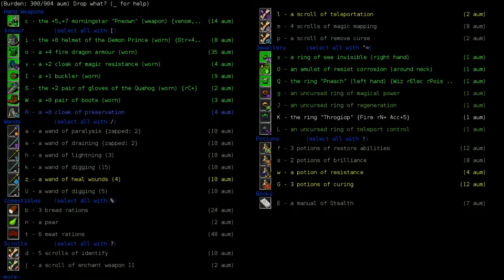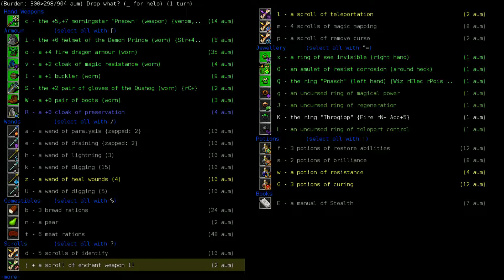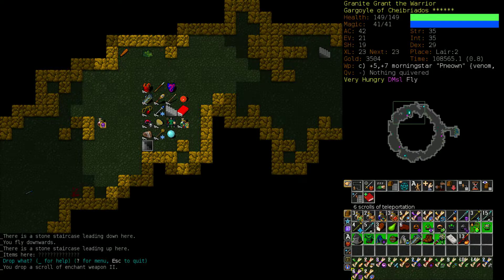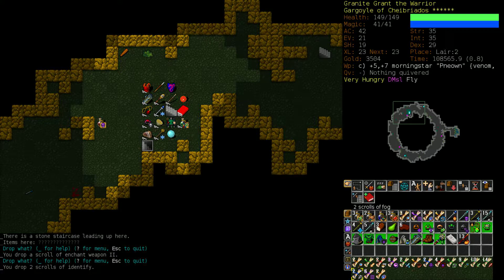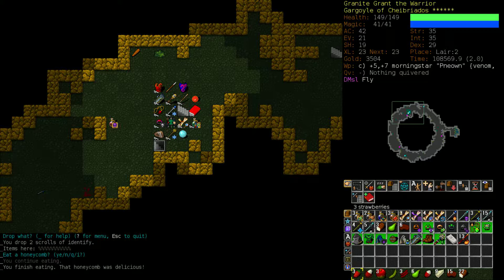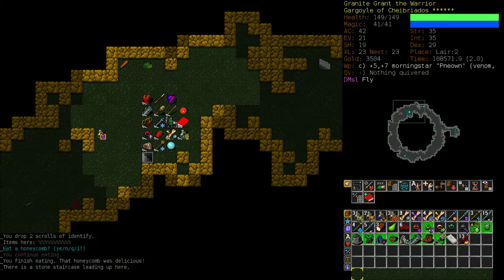At least until you move beyond those offensive spells. You use Shock in the early game, and then there's a little bit of a gap between there and Lightning Bolt, because Lightning Bolt is level five. But then once you get Lightning Bolt, you use that for a really long time. And so you have to be very good at multi-zapping. There's a handy little guide on the Crawl wiki with some helpful little ASCII diagrams.